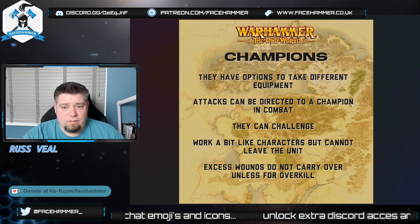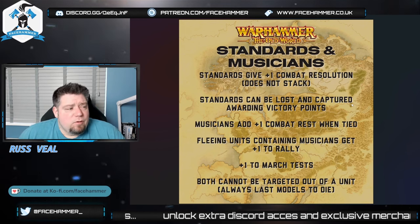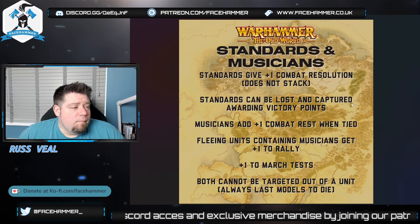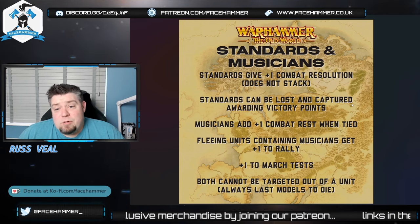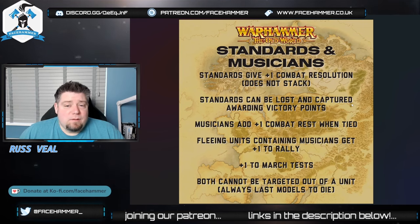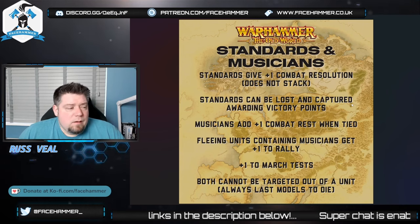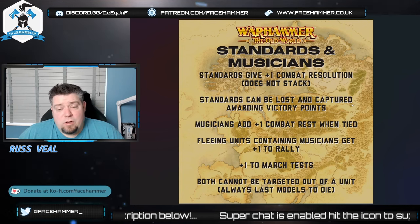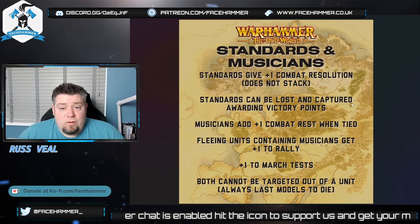Standards give you plus one combat resolution. It doesn't stack — if you've got four units with a standard all in the same fight you don't get plus four, you still get plus one. Battle standards add an extra bonus which we'll get onto later. Standards can be lost and captured, awarding victory points. Victory points come from killing units, capturing standards, killing the general, and possibly objectives like holding the most table quarters or controlling the centre. So when thinking about banners, consider whether they'll be easy to capture — if you've got fast cavalry being used as a screen that's going to die, you might not want to give up extra points with a banner.